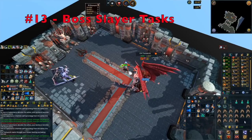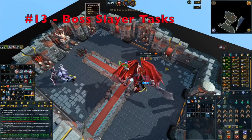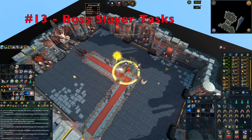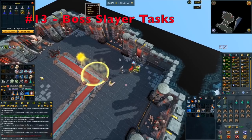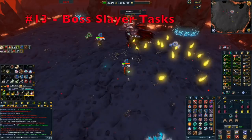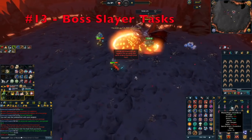Tip number 13 is make sure you are completing some Boss Slayer tasks. There are a lot of Slayer tasks where you can kill bosses instead — Kril for a Greater Demon task, Kreearra for Aviansies, Ascension members for Legions, the King Black Dragon or Queen Black Dragon for Black Dragon tasks, and the Kalphite Queen or Kalphite King for Kalphite tasks. These make Slayer more fun, offer a change of pace, and give you a chance at unique drops.